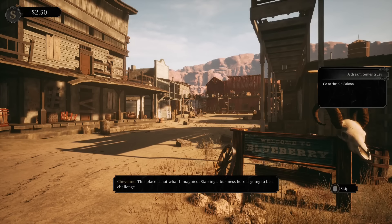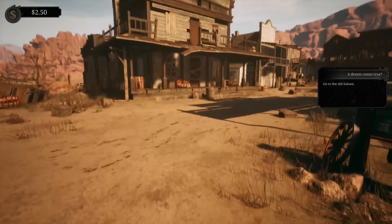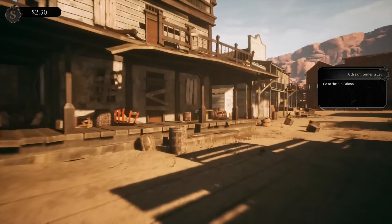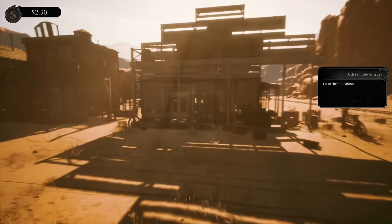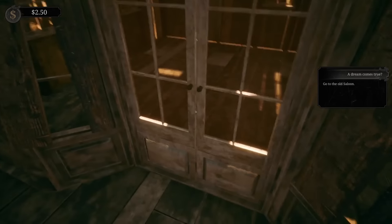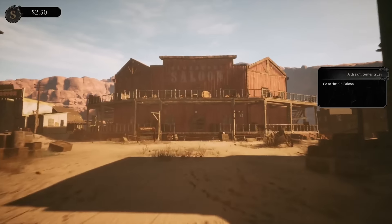Starting a business here is going to be a challenge. So we're into the game and I've got $2.50. Go to the saloon. I'm assuming this is my saloon, right? Maybe that's not mine. No, the saloon is the big one in front of us.